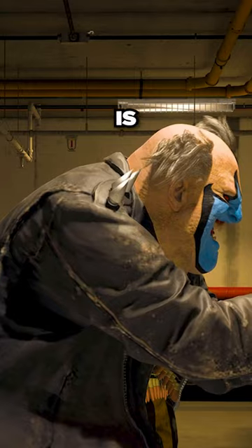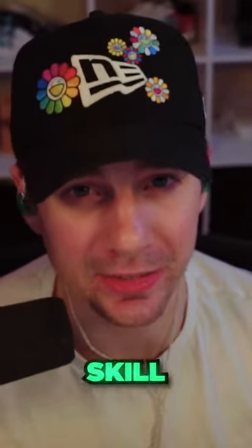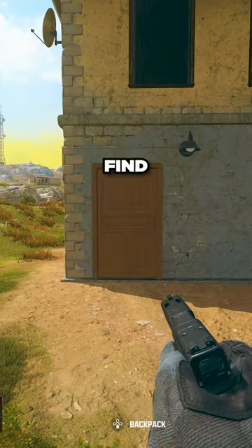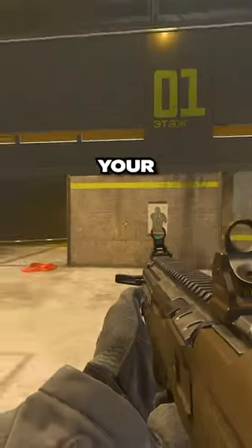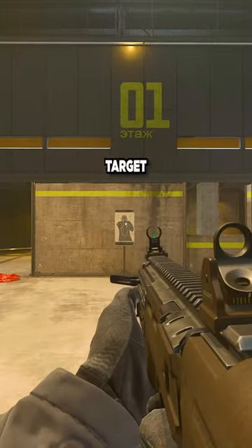Before the two aim settings, here's how you find your sense yourself. This drill was discovered by many high-skill players. Head to training facility or Plunder. Pick a random sense, find a door or target like this, keep your back to it, then turn around quickly, trying to land your crosshair inside. Adjust your sense until it feels fast enough to turn around, but steady enough that you can land on the target accurately.